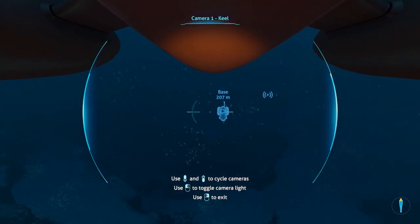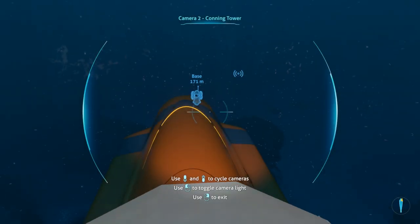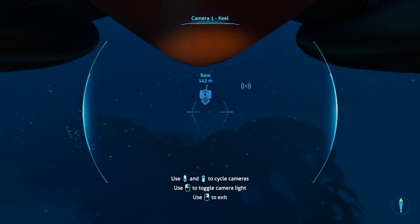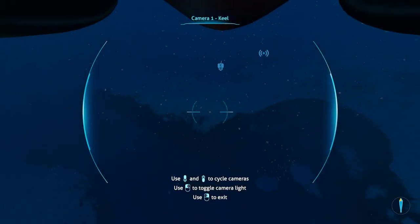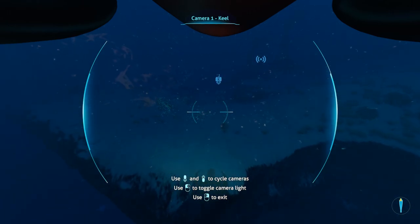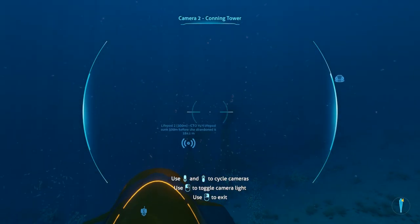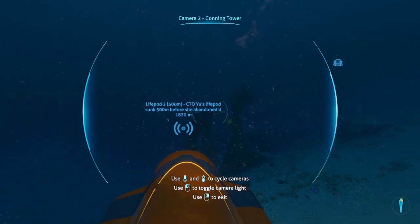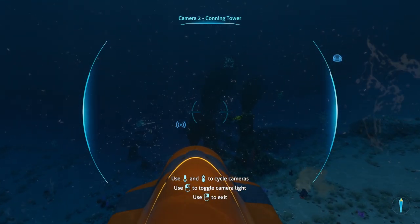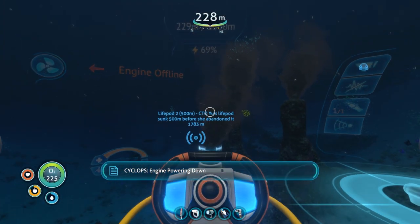We're gonna go over here and maybe make a thermal vent base — throw a power reactor base over here. It's super close to this area that I can explore down here as well, even though there is supposedly a Reaper over here. I haven't seen him yet. We're also gonna evict some people over here — we're gonna get rid of some people.